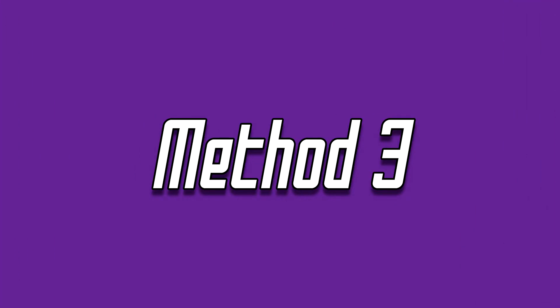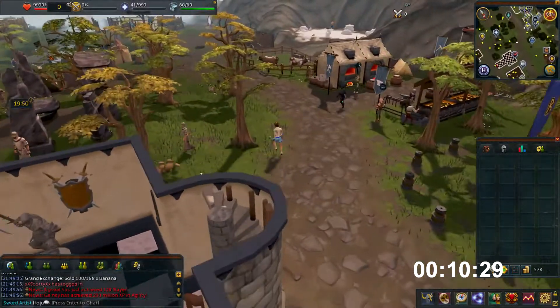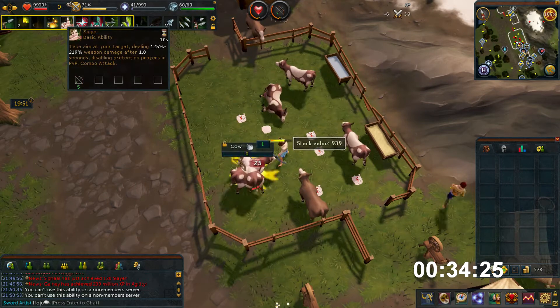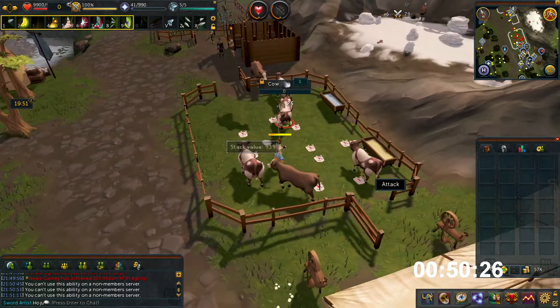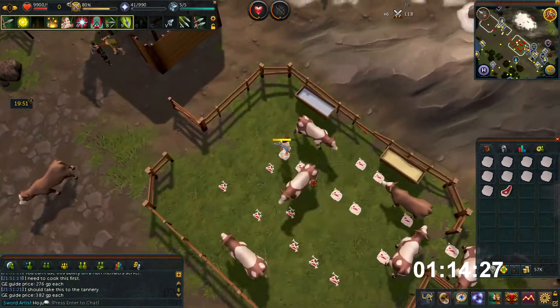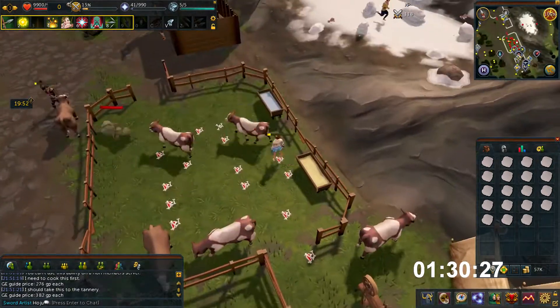Now onto the final method for this video, which I have split into two parts, and that is killing cows in Burthorpe. For this method you will get around 300k per hour and around 4,800 combat XP in total. You want to start at the Burthorpe lodestone and run south until you see the cows in a small enclosure. Once you are there, start attacking them with your best weapons available. Kill around 10-15 cows before picking up your cow hide to increase your money per hour as you spend less time out of combat.